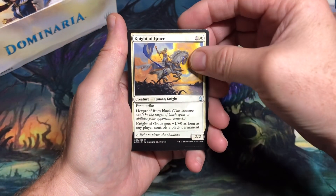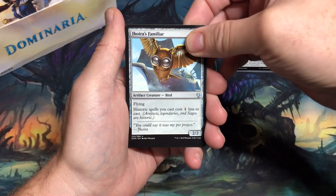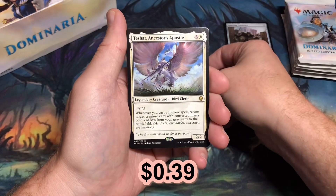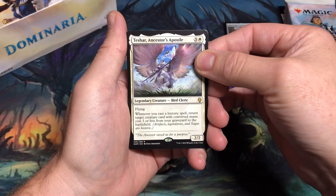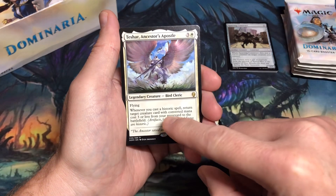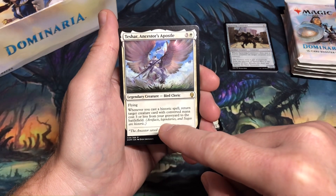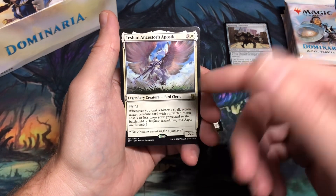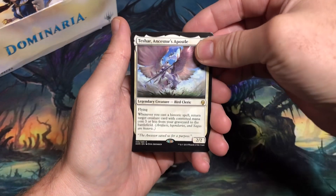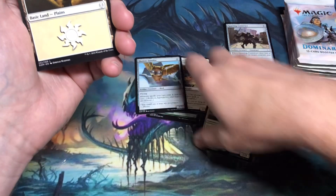First uncommon: A Song of Freyalise. I love this card in my black-green Saprolings deck. Then Knight of Grace. Josu Vess is familiar, and the first rare is going to be Taysir's Chant — Ancestor's Apostle — a four-mana 2/2 bird cleric with flying that featured the historic mechanic. Historic was any artifact, legendary card, or saga that you either cast or owned on the battlefield.